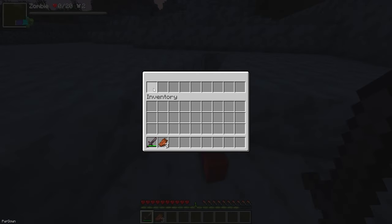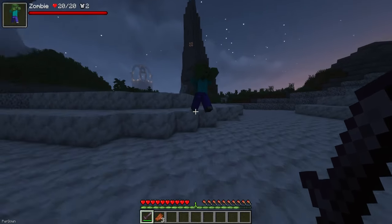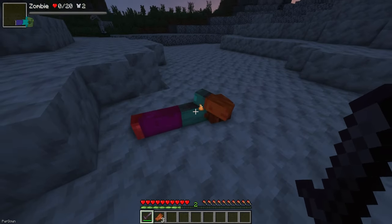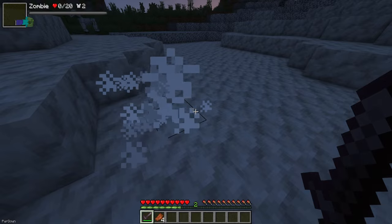RPGZ changes how you obtain loot after killing a creature. Instead of the entity just vanishing and leaving items floating, you now have to search its body which will be left behind to obtain the loot.